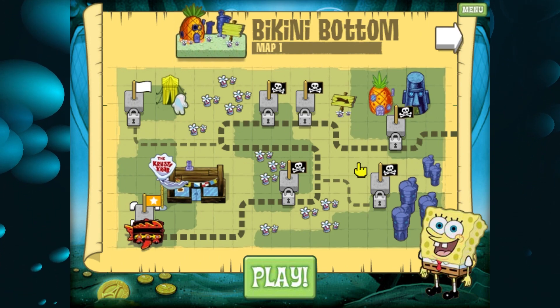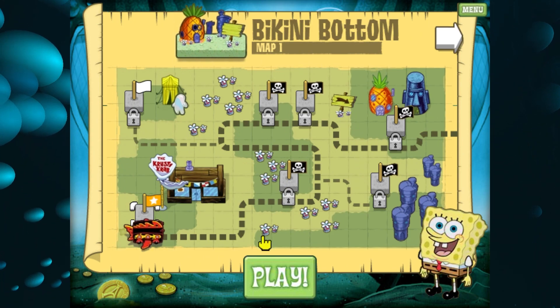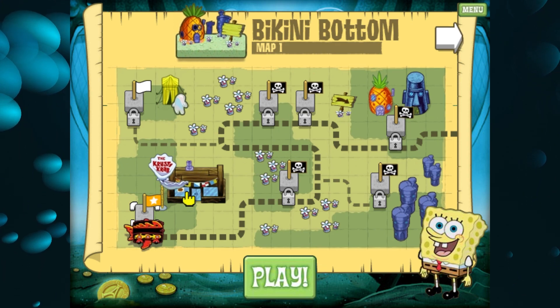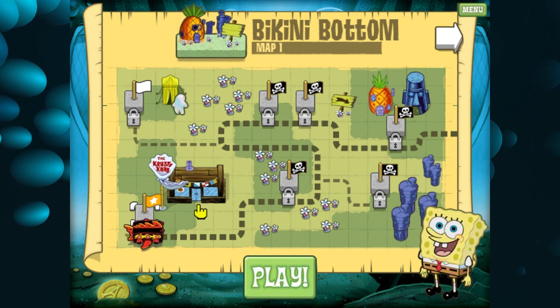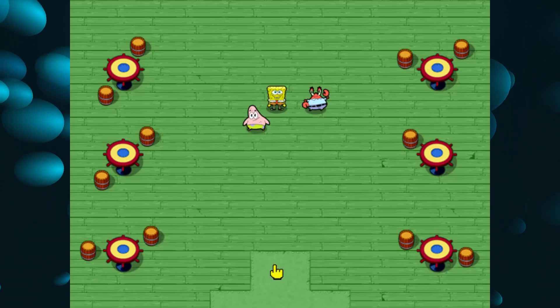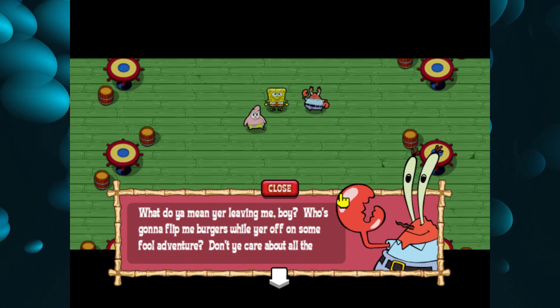There's a bunch of these levels in the map, kind of like Super Mario, where all the levels are scattered around in a certain part of the world. This first level is outside the Krusty Krab — it starts off in the Krusty Krab, but you play outside.